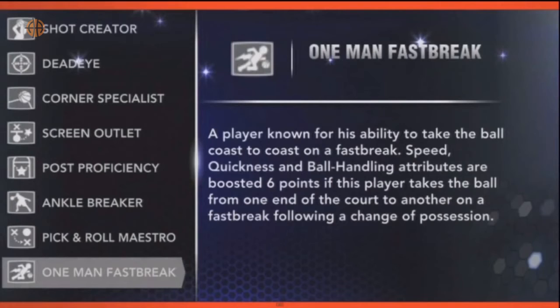The next one is One Man Fast Break. A player known for his ability to take the ball coast to coast on a fast break. Speed, quickness, and ball handling attributes are boosted 4 points, and the shot penalty enforced for hitting a defender is decreased when taking the ball on a fast break following a change of possession — 6 points if this player takes the ball from one end of the court to the other on a fast break following a change of possession.